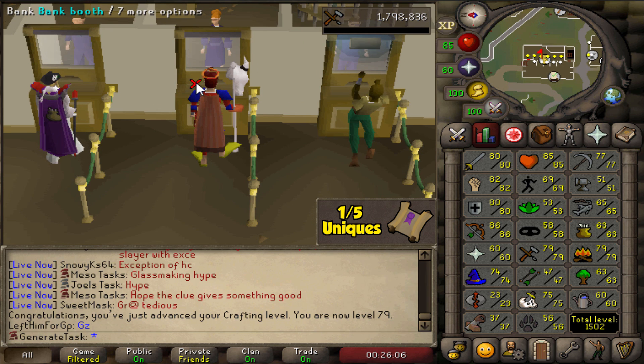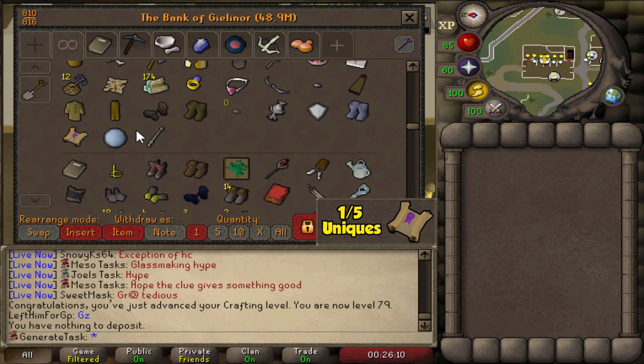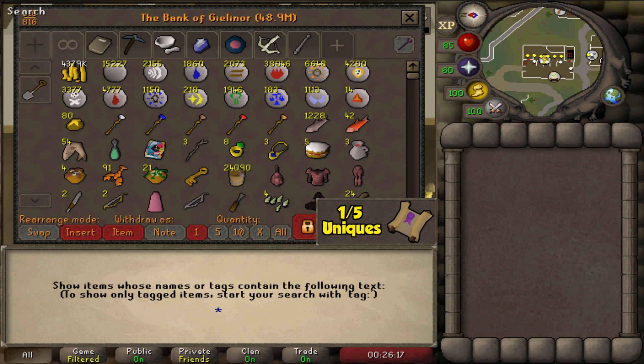After 14,280 molten glass bought and made, we now blow the orbs — and we've got 79 Crafting! Finally. Apparently we can also craft black dragonhide vambraces now, which is pretty neat. But most importantly, we can now go and get some Poison Chalice again, try for the plus-one crafting boost, and then make some Glory Amulets.